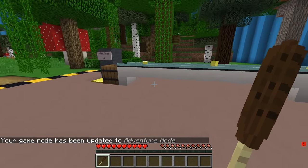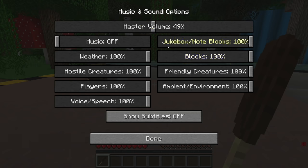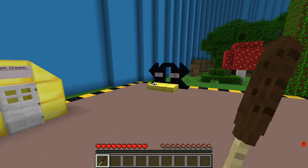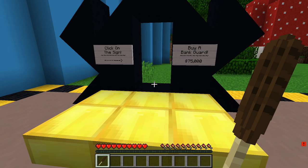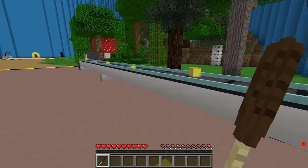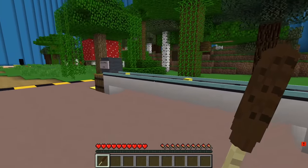We have a baseball bat to defend against the robbers - I thought it was like a drum chicken stick. What was my volume at during that? I'll turn it up a little bit. Mine was low so I couldn't hear everything. Click on the sign to buy a banker - oh, 75,000, that's a lot of money. They're gonna try to steal two-thirds of our money.